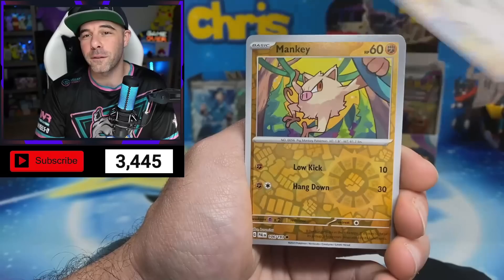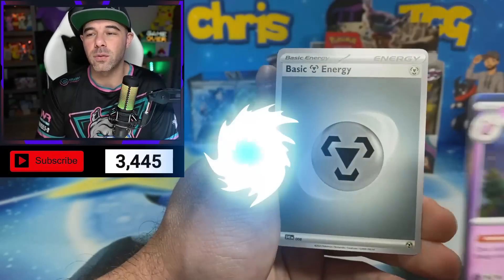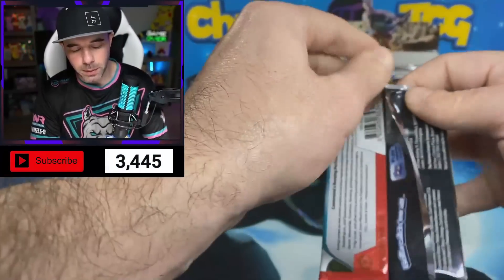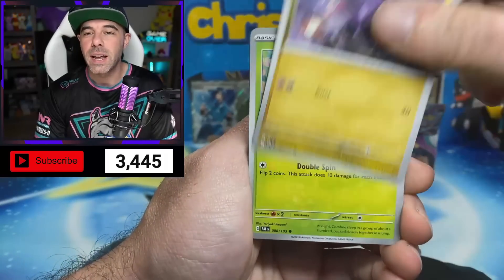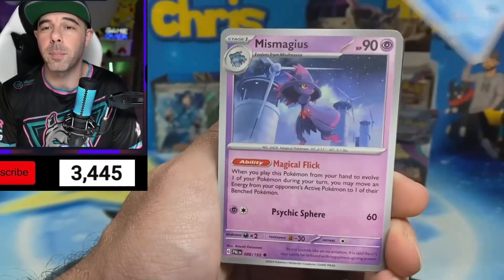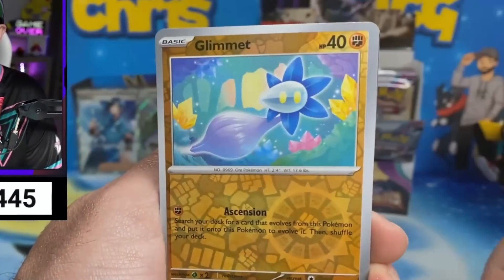The Ripped Chef — here we go. Refrig, Mankey reverse, Sprigatito reverse, and a Wigglytuff regular holo. On to the next pack. Just kind of got to go through this as fast as possible. I know a lot of times people like to read some of the cards, but I know you guys don't really need to do that here. If you want to look over some of the cards and how they'll perform in the TCG, you can look that up on another video. I just want to get through this to test the pull rates.